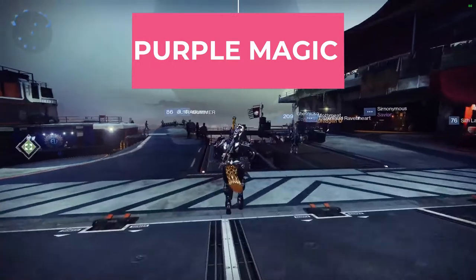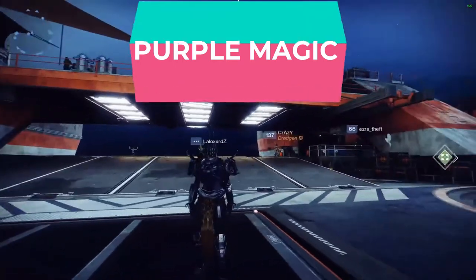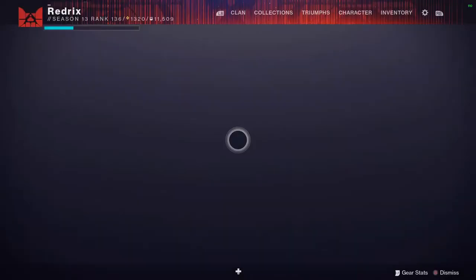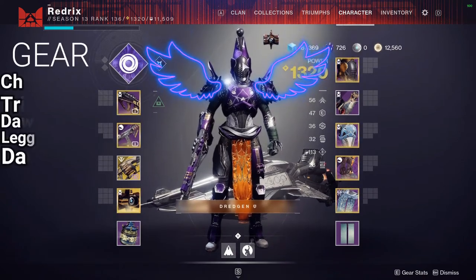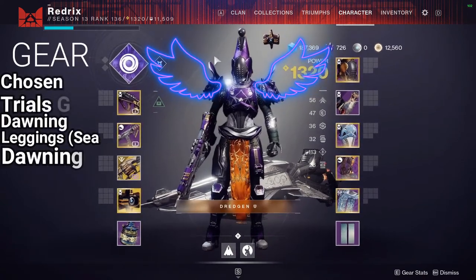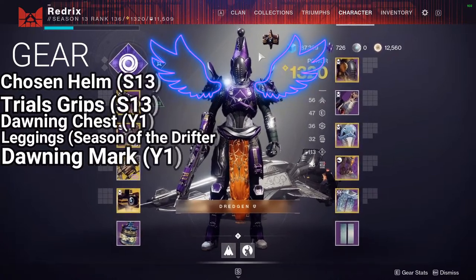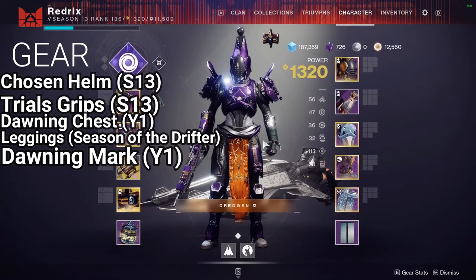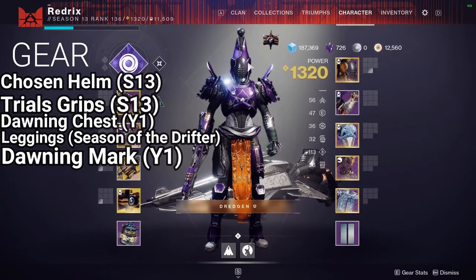The first set is called Purple Magic. It has a lot of the Lathai thing gear and some stuff from other seasons, as well as the new Trials gear that came out this season. The helmet is the Season of the Chosen helmet that you have to hit rank 97 for. The chest piece is from the Dawning. The gauntlets are from Trials. The leggings are an ornament from Season of the Drifter that's now from Eververse, and the Mark is from the Dawning event as well.